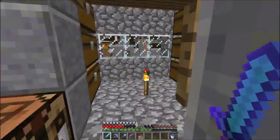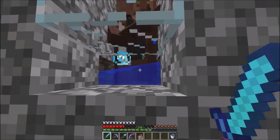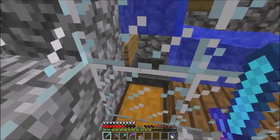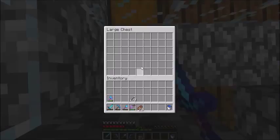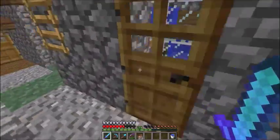There is a walkway — pretty simple, it goes across. This is the actual breeding station. There are two villagers in here hopefully. Bread falls down, they breed, babies get pushed down here, and then they stand on that hopper until they're ready to grow up. Then they're too high and they float up the ladder. This is just to catch any bread that those two don't eat sometimes — I put a lot through, they don't eat at all.